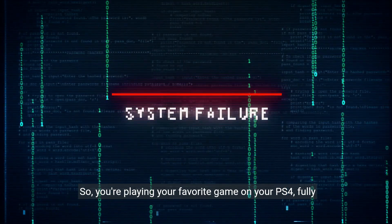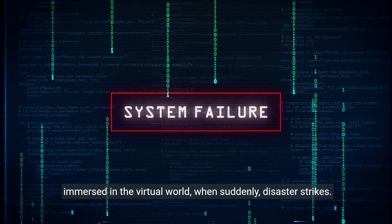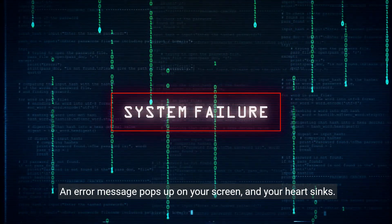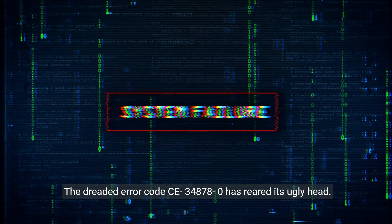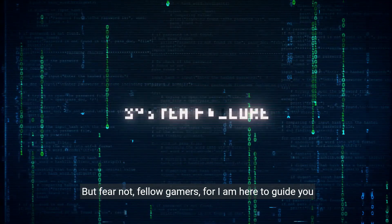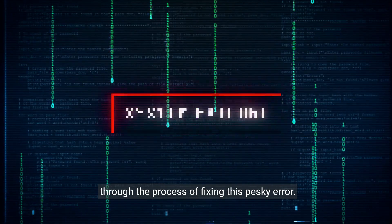So, you're playing your favorite game on your PS4, fully immersed in the virtual world, when suddenly disaster strikes. An error message pops up on your screen, and your heart sinks. The dreaded error code CE-34878-0 has reared its ugly head. But fear not, fellow gamers, for I am here to guide you through the process of fixing this pesky error.